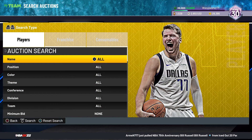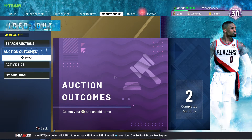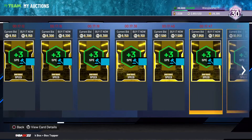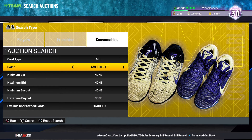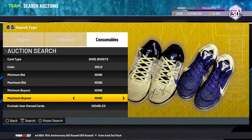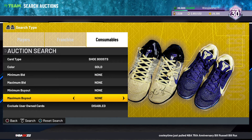Just bunch them all together and keep trying to sell them. The reason why this works is because you cannot filter shoe boosts individually. You can't just look up three-point, you can't look up speed with ball specifically — you have to look them up all together, all the shoe boosts at once. That's what happened last year with badges before they fixed it.